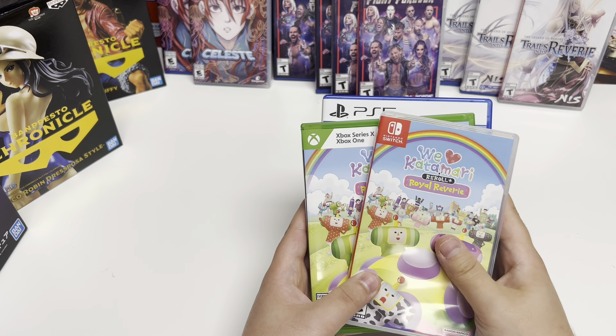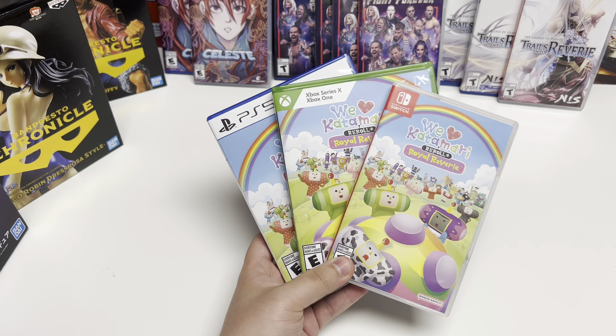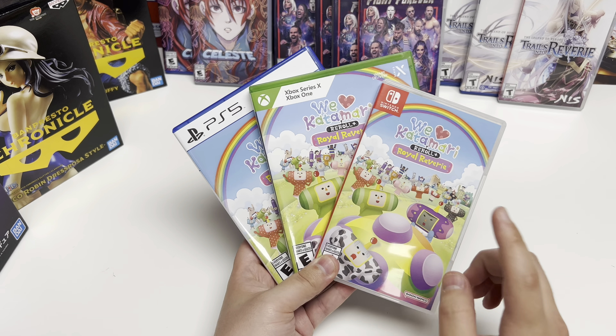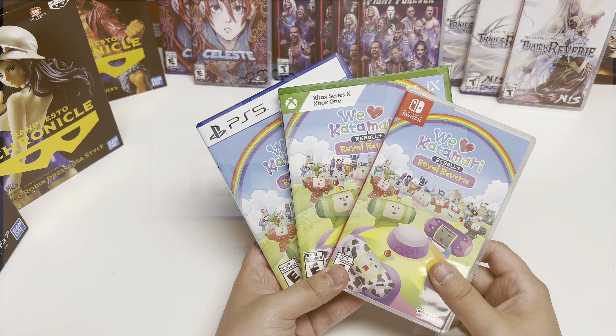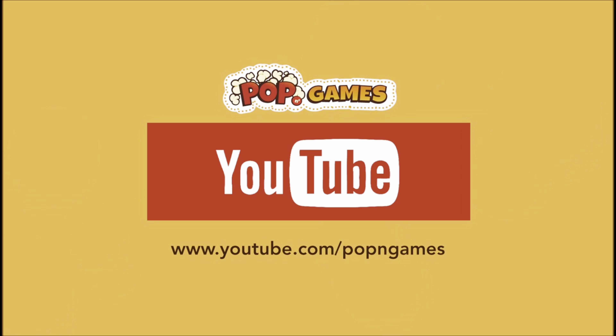That covers the Nintendo Switch, Xbox Series X, Xbox One, and PS5. If you liked this video, give us a like, comment, subscribe, and hit the bell notification. If you like this video or any of our other videos, head over to popngames.com — link in the description below. Join us next time for another unboxing video. Thank you guys!